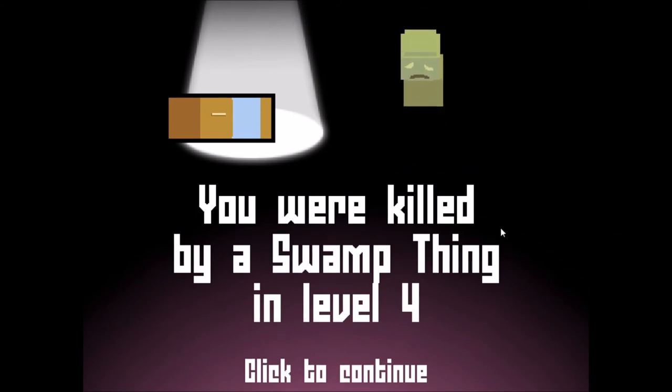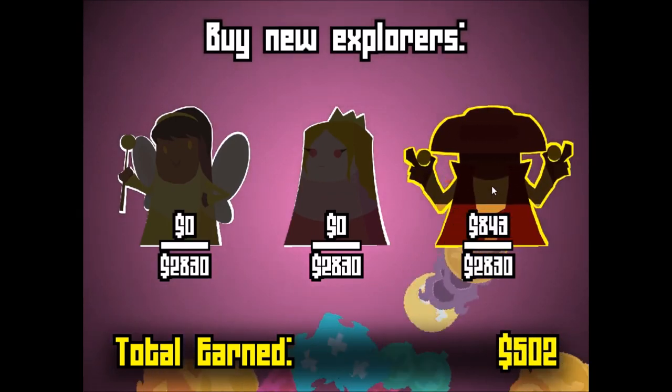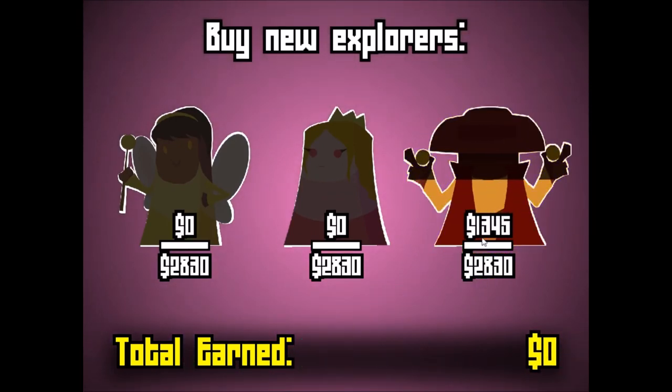But we're gonna end it here. Tune in soon for part two of our Let's Play series. Hopefully we can get past level four. We'll definitely try another character — maybe the Templar. Let's put some coins towards our Rootin' Tootin' Dual Wielding Coin Cowboy!